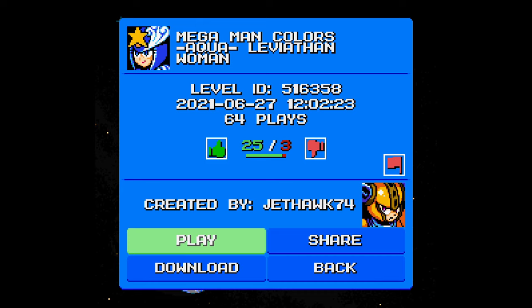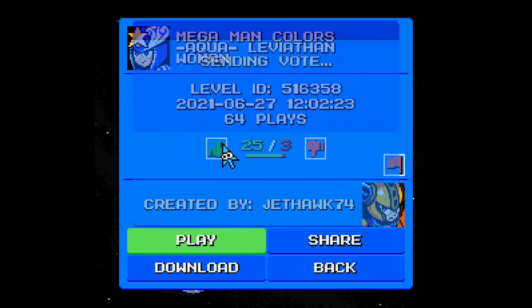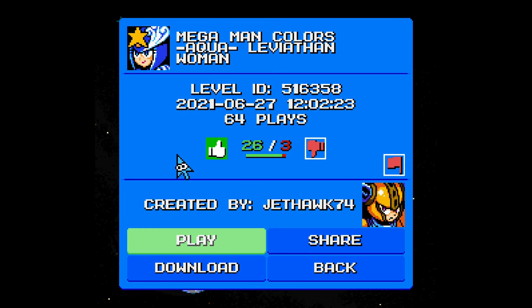Alright, well, that was Mega Man Colors: Aqua Leviathan Woman. I liked it — it was pretty good. Yeah, it was a fun level in general. Although the whole thing with the weapons, going through a bunch of blocks with them and then only having to lose it to teleport back was a little bit weird. But that's about it — I'd say it was a pretty good stage overall. If you have any requests for other stages, feel free to leave them in the comments. And if you want to play the game, the link is in the description — it's completely free, Mega Man Maker. Design levels, play these, or whatever you want to do. So that's it for this week — thanks for watching, and I'll see you next week.